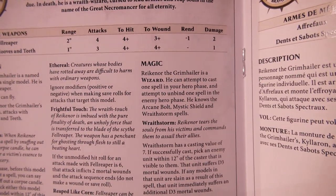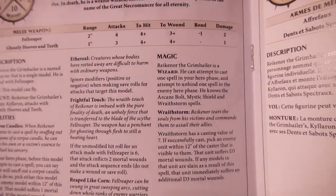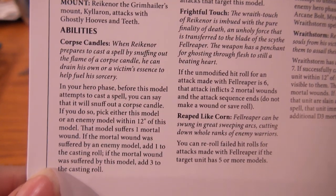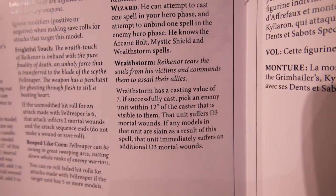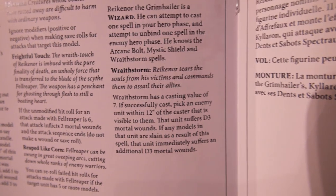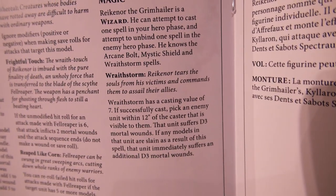He is a wizard with one spell and one unbind attempt. He knows arcane bolt, mystic shield, and wraith storm. Wraith storm has a casting value of seven — or four or five if you take a mortal wound using his corpse candles. And there's no maximum to how many corpse candles he has, he just keeps doing it. If successfully cast, pick an enemy unit within 12 inches of the caster that is visible to them. That unit suffers D3 mortal wounds. If any models in that unit are slain as a result of this spell, that unit immediately suffers an additional D3 mortal wounds.